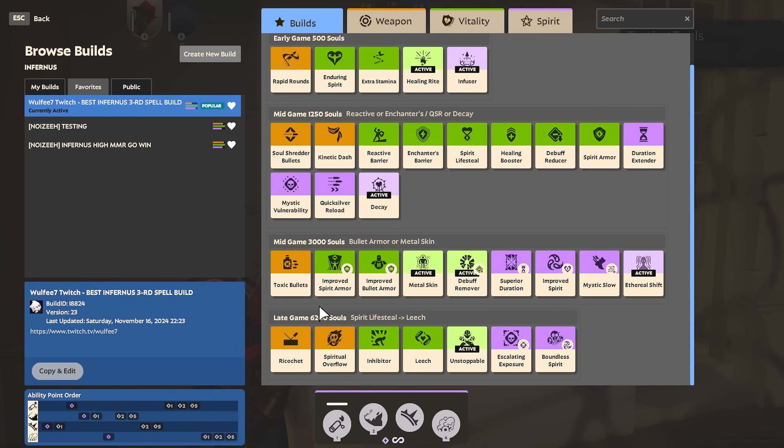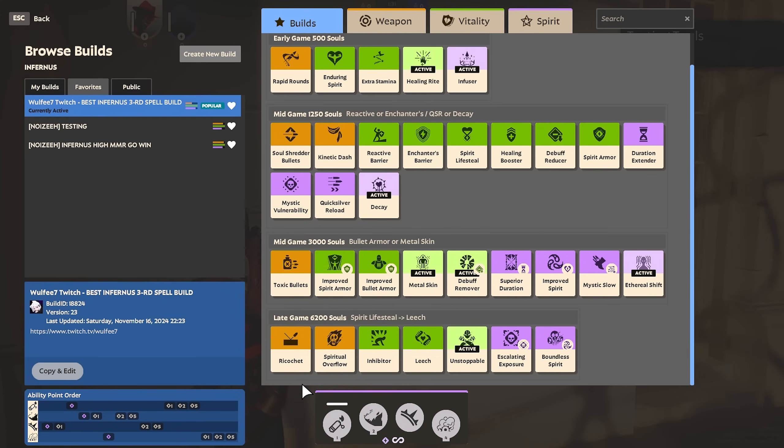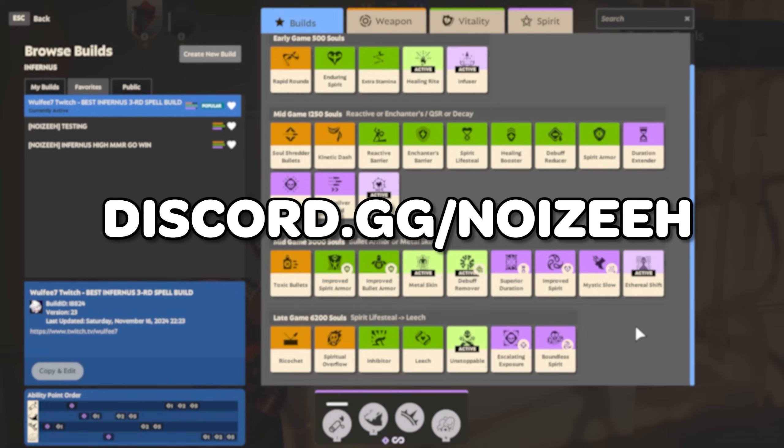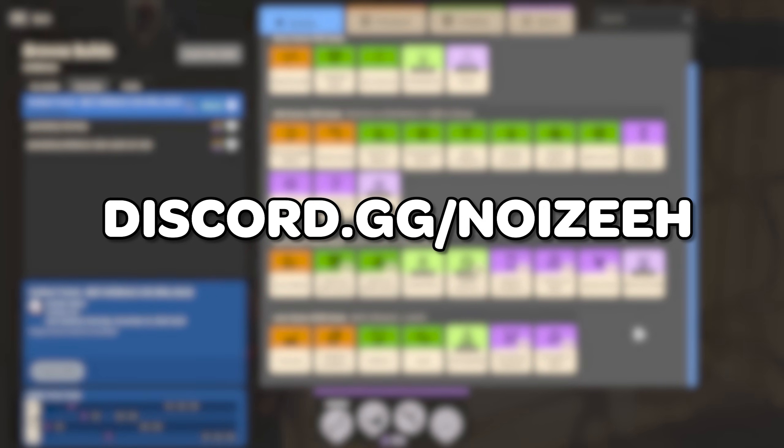The rest of the 3k items are situational, and we always try to counterbuild whatever the enemy team is doing. Our first 6.2k item is Ricochet, and then we can look to do a lot of different things. Ricochet into Spiritual Overflow is super nice, Ricochet into Inhibitor is very nice too. If you want to go Leech, you want to sell your Spirit Lifesteal. And if you feel like you're getting shot down a lot, Unstoppable can be super good. I do private coaching in Deadlock now, so head on over to my Discord for more information.